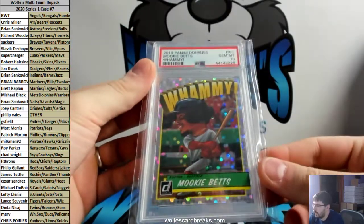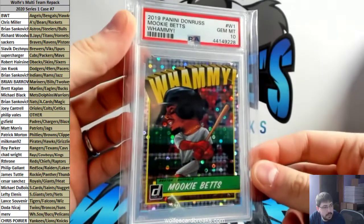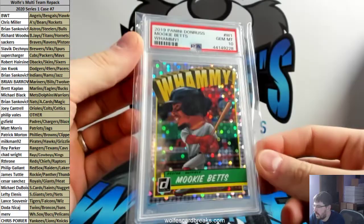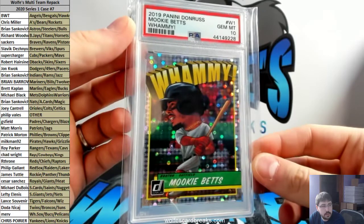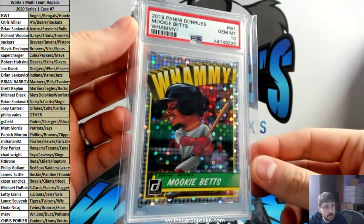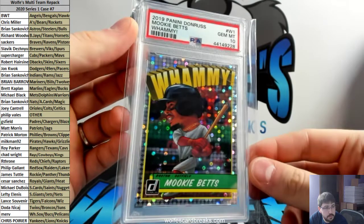2019 Donruss Baseball case hit - Mookie Betts whammy, graded PSA 10! 2019 Donruss case hit whammy, Mookie Betts PSA 10. That one's going to Red Sox. Red Sox in this one is Philip G.